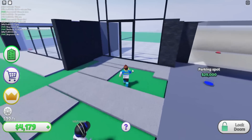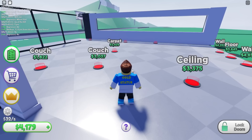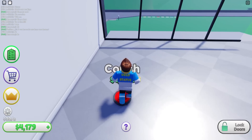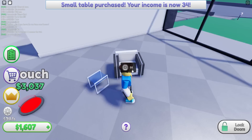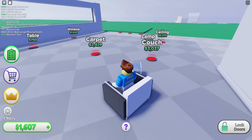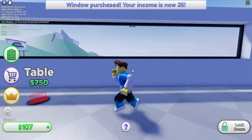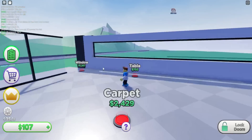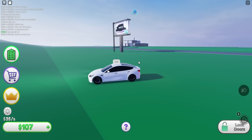We're earning 32 per second now. Let's buy a couch and a small table for the main living room. We can sit down too! Let me buy the window — it's the whole thing, not just half. Someone's in a Tesla in my garage — this is so cool!